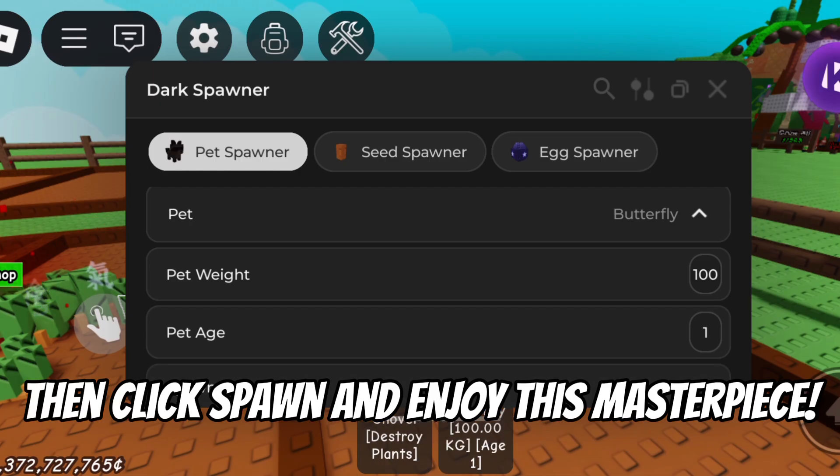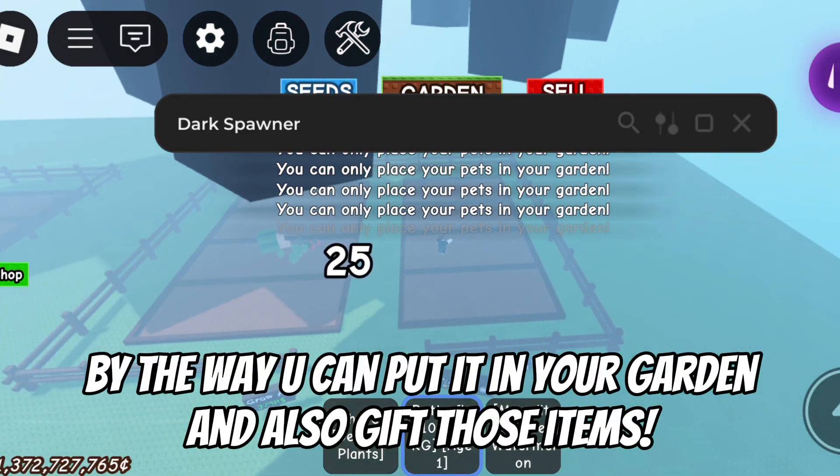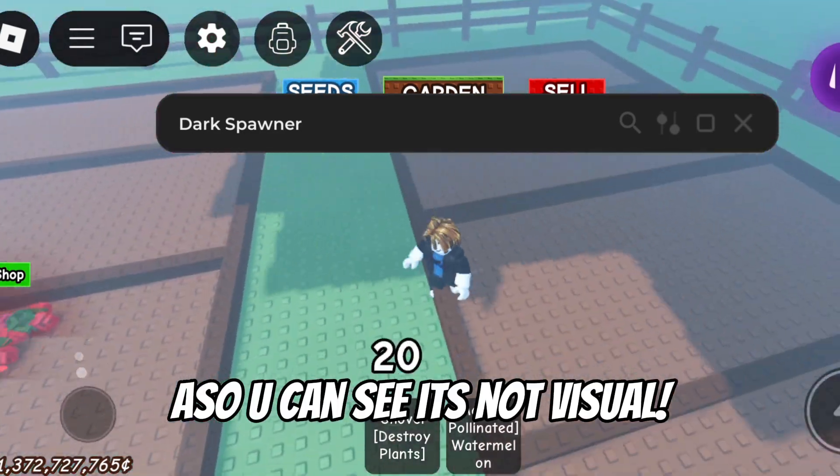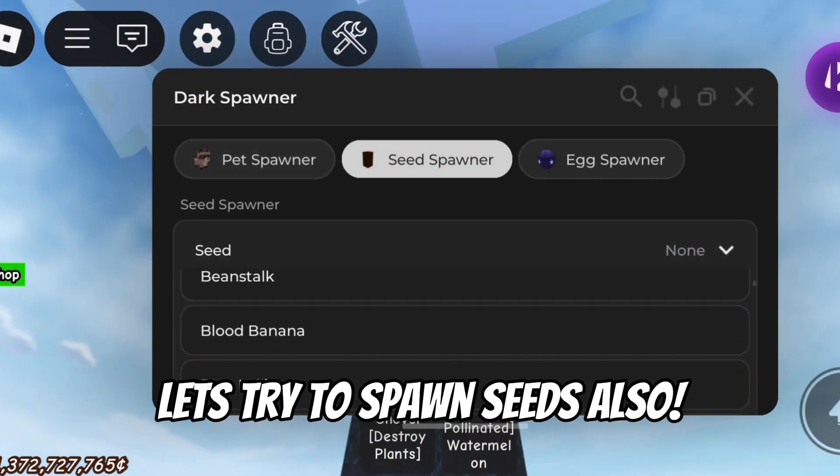Then click spawn and enjoy this masterpiece. By the way, you can put it in your garden and also gift those items. You can see it's not just visual. Let's try to spawn seeds too.